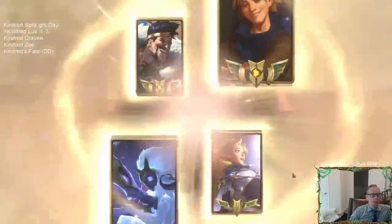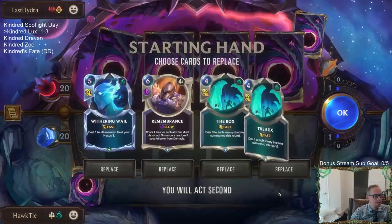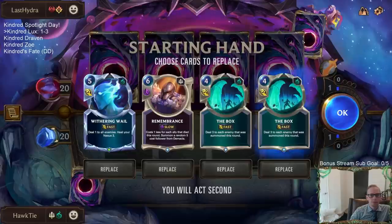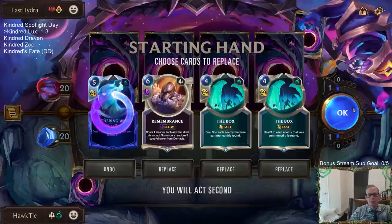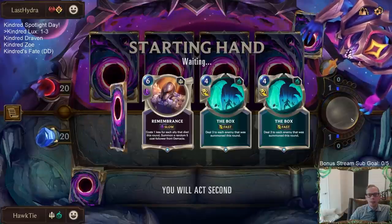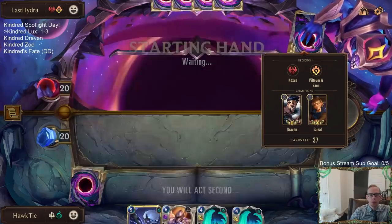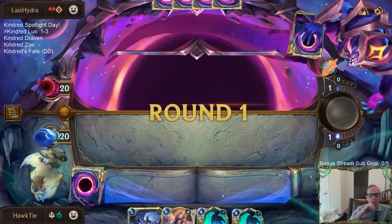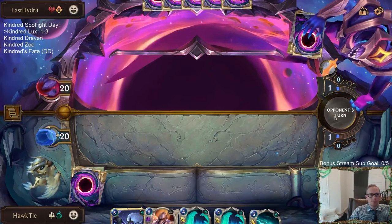Alright, Draven Ezreal. The Box — I'm going to keep these boxes because they are good removal against both champions, right? Four mana kill a Draven, four mana kill an Ezreal. I'll take it, it's worth it.